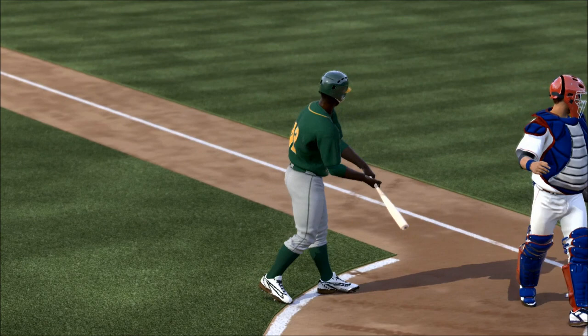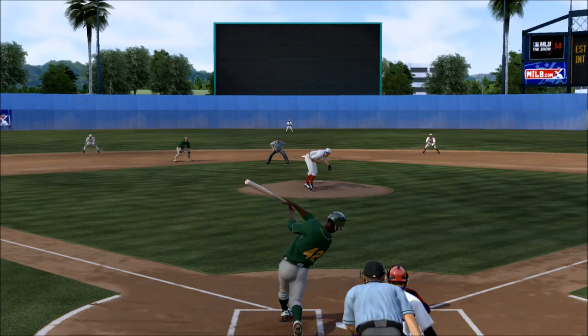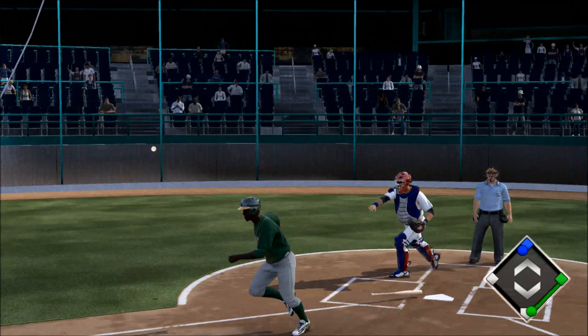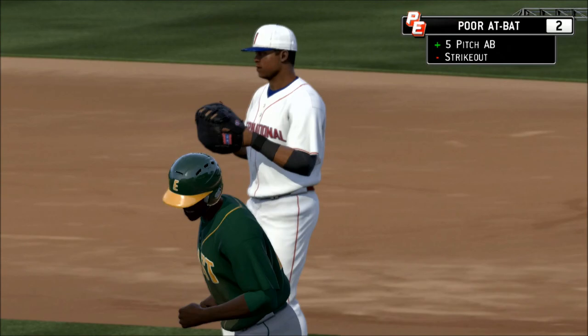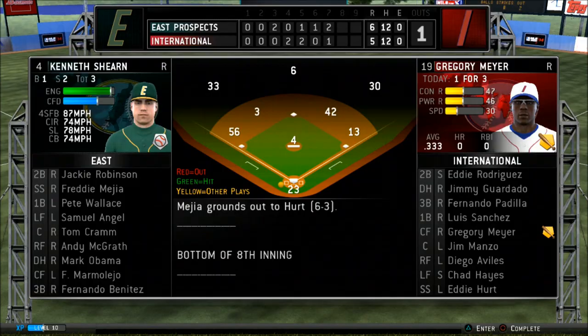Two-two count for Jackie, man in scoring position. Should be an RBI — oh, that was nasty. That was a nasty pitch. Well, at least I ended up positive as far as training points go. Went for five pitches, but that's actually going to be the game — the third game of the amateur showcase. Right after this, we go to the draft.